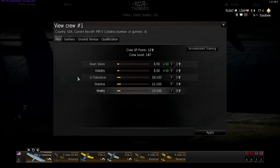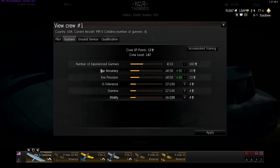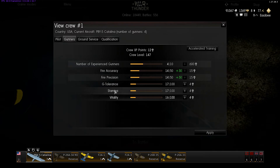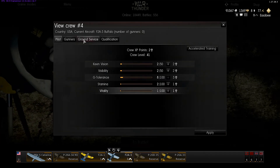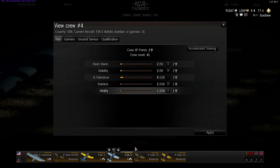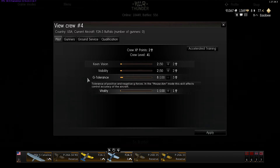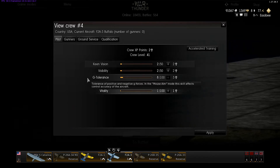Since this is a bomber slot, I'm putting points into gunners to make sure they're as accurate as possible. Your pilot tab covers your pilot for either your bomber or single-seaters. There's keen vision — if you mouse over them they'll give you the explanation. G tolerance is important — if you're making a high-G turn, your vision will narrow down. You won't black out in arcade but you will in other modes. You'll want your G tolerance up pretty high.